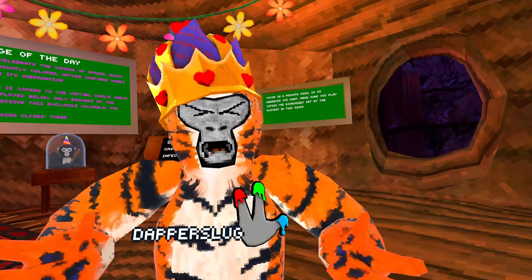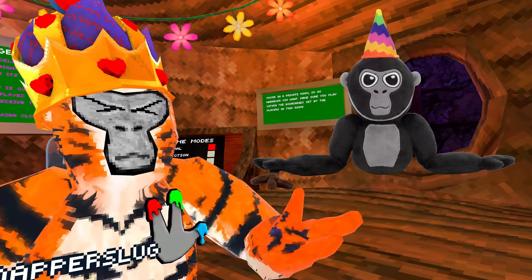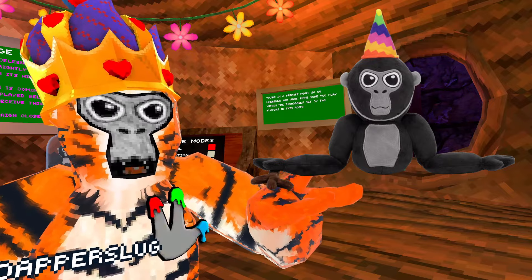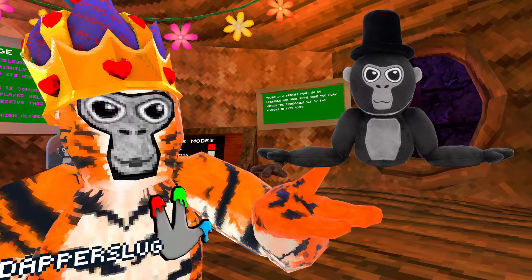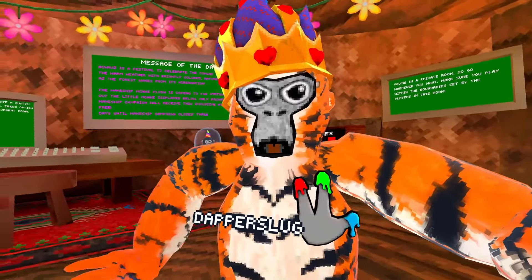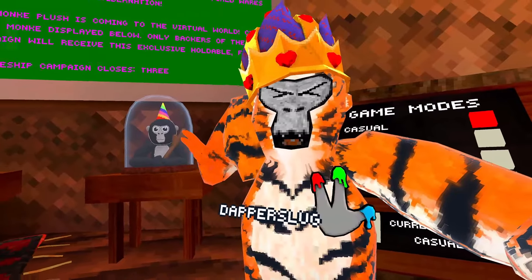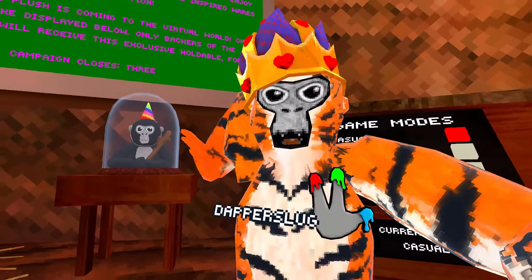Now let's talk about that IRL monkey plushie. For $30, you will receive this Gorilla Tag Plushie with a few cosmetics you can equip onto it, like a party hat, a top hat, and the mod stick. By buying that official Gorilla Tag Monkey Plushie, you will receive a code after the campaign is done in three days to redeem the in-game plushie.